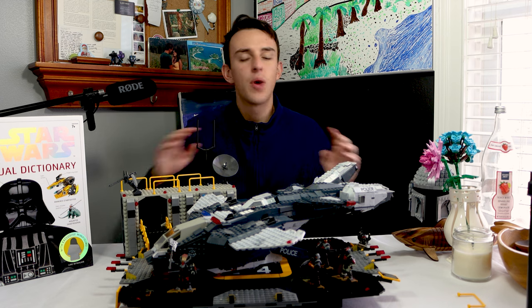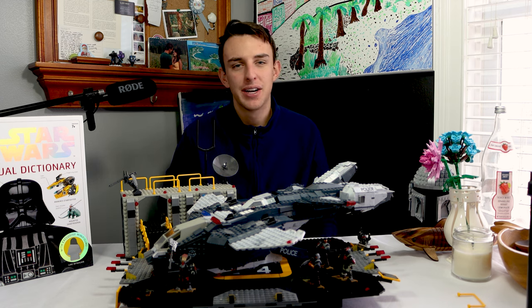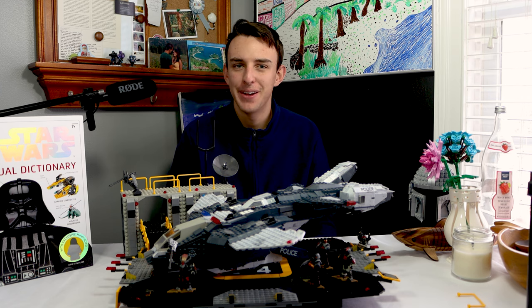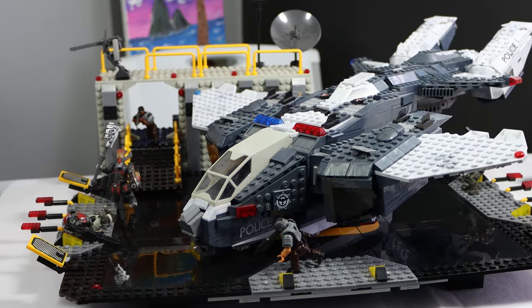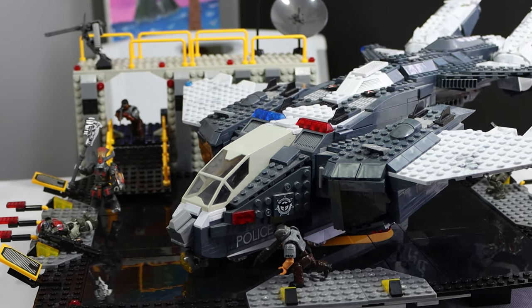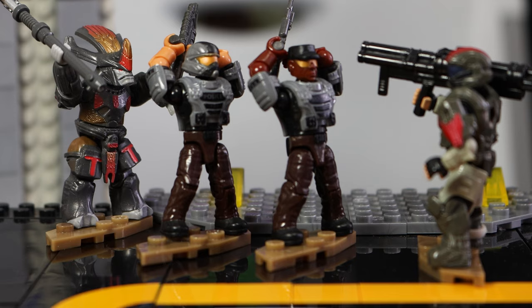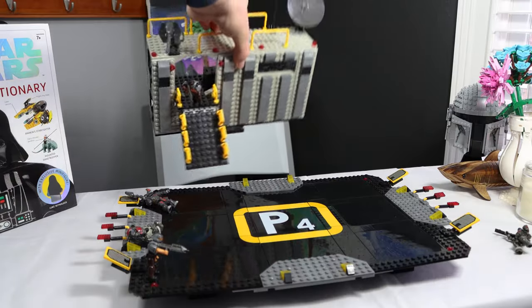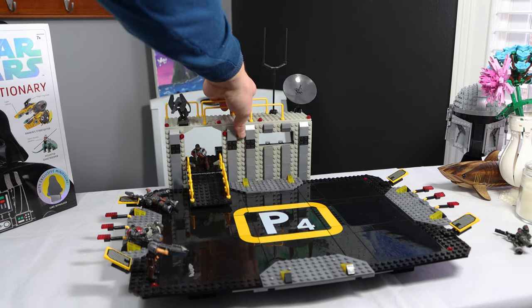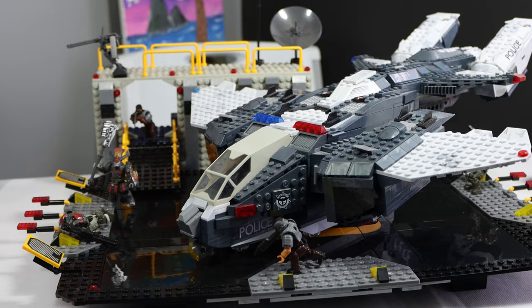This NMPD Pelican is one of the greatest Halo sets of all time, and we'll probably never get a set like it again. This set was released nearly 10 years ago in 2015 for about $200, with 1,800 pieces. It came with four good minifigs, a bunch of display pieces, and what could possibly be the best Pelican we've ever gotten from Halo Mega. Let's jump into the builds.